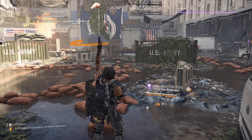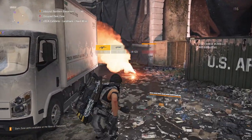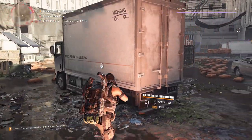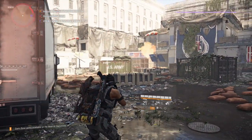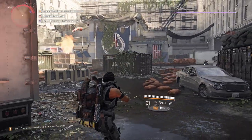Next thing we need to do is head over to an extraction and then wait, and hopefully a robot dog will spawn. If for some reason it does not, just clear out all the enemies, don't extract anything, and once all the enemies are gone just send off another extraction.